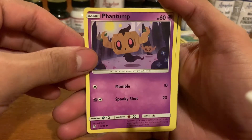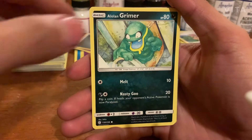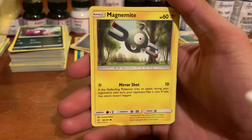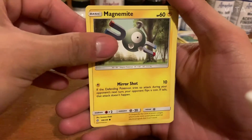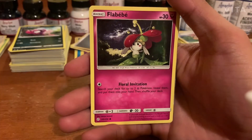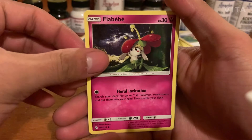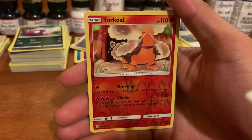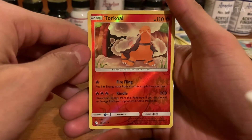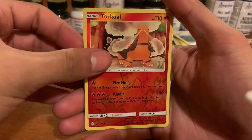We got our Phantom — common. We got a Alolan Grimer, which is a common. We got our Magnemite, Eevee — nice looking Eevee, pretty common. We got our Faba. Fairy type. Ooh, we got our Reverse Holo Twirkle. This is looking nice, this is nice, I'm not gonna lie.